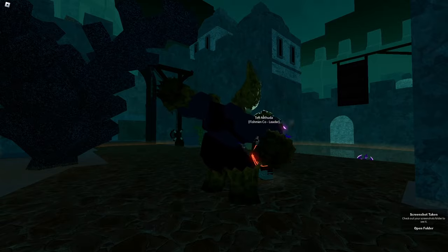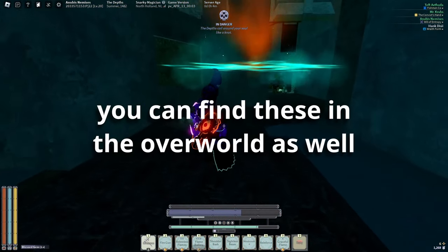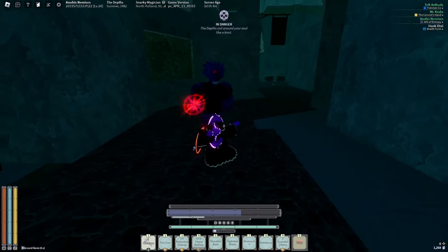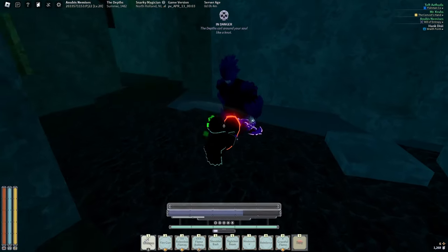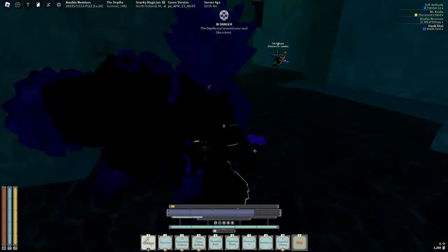And the other one, which is blue — it also applies all the debuffs on its hits. It does a bit more damage and it has the health of a king gigamit, around there, like a corrupted one.